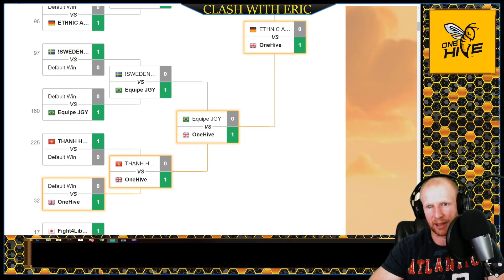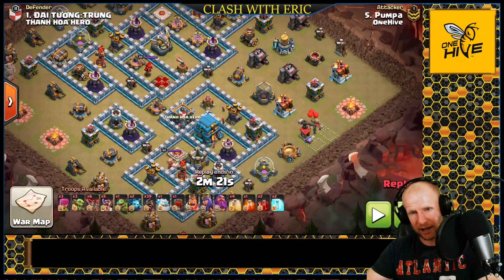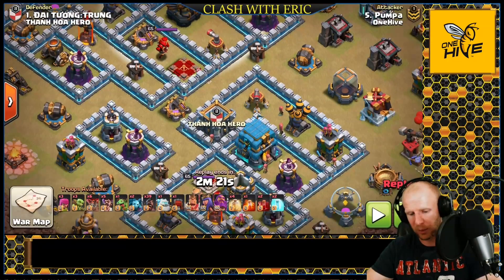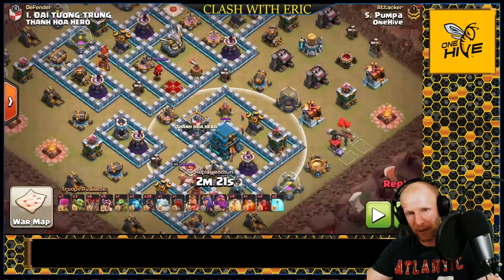As we go through these different attack strategies, I want to touch on a couple of defensive features on bases that help you decide which strategies to use. On this base, we have the Town Hall on one side, the Eagle Artillery on the other side, and a moat in between. There are three strategies that require your main push to take both the Eagle Artillery and the Town Hall — the Pekka BoBat, the Pekka Smash, and the Bat Slap.